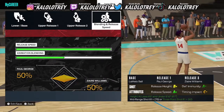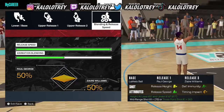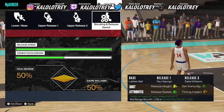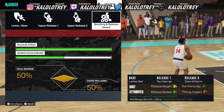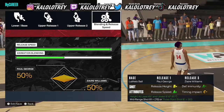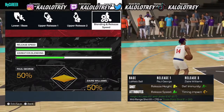That shot is the LaMelo Ball base, release one Paul George, and release two Zaya Williams. It has a really good release height so I can shoot over smaller defenders. Really good defensive immunity at A- and A+ release speed. I think this is one of the better jump shots in the game. I've got some clips of me shooting with the guys in the rec — let's go!